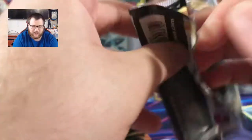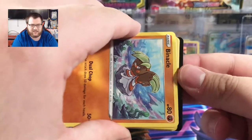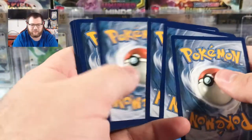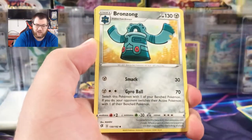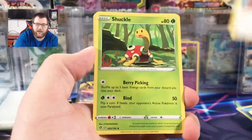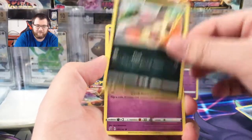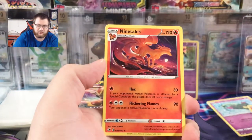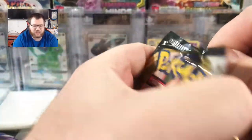Inteleon V pack is up next. If you missed it yesterday, I opened an Inteleon V box where I pulled a Mega Blastoise EX from Evolutions, which was pretty cool — check that out, I'll link it at the end of this video. Cards: Bronzong, Milo, Shuckle, Binacle, Scyther, Vullaby, Treepee the Dragon, Magmar, Reverse Galarian Mr. Mime, Regular Rare Ninetales looking at the moon. Rebel Clash again coming up.